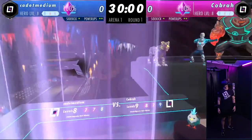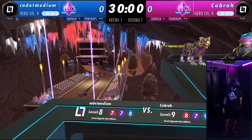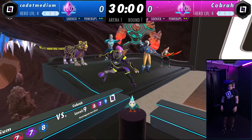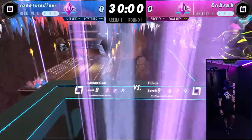I just warped into the locker room. That's me — today I'm Cadet Medium with my hero levels. I'm going against Cobra, a level nine boss. That's my battle team over there — my six champions I can use in the battle. All right, warping down to the platform.